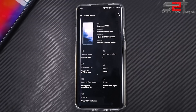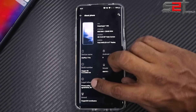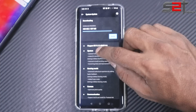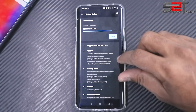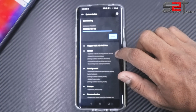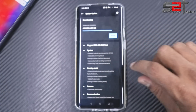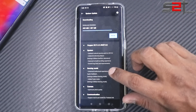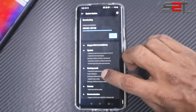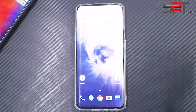We recently got an update this morning — that is OxygenOS 9.5.3. Looking at the changelog: updated Android security patch to April, added DC dimming feature, improved smooth scrolling experience, general bug fixes, gaming mode enhanced audio-visual experience by adding haptic feedback, added Fanatic mode, optimized photo quality, and support for VoLTE and Wi-Fi calling for Thailand AIS carrier. Let's dive into the features.